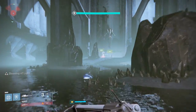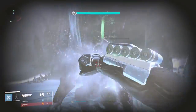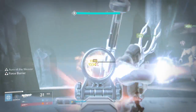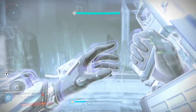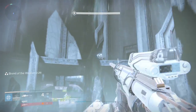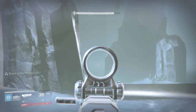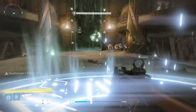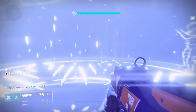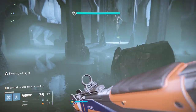Once your Deathsinger's Power stacks are down to zero, return all the way back to your side — left or right — and don't cross over. Stay on your respective side. Get back on the annihilator totem and prepare to receive the brand again. You'll have to repeat this eight to ten times until the runes on the door — which you can see from the middle — light up and fill all the way to the top. Once they're filled, you will prove to the Warpriest that you are worthy to face him.